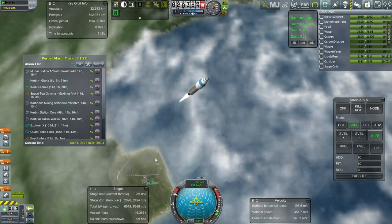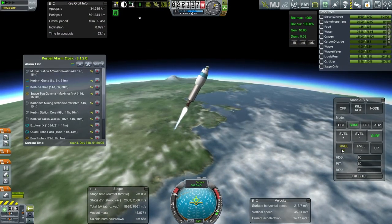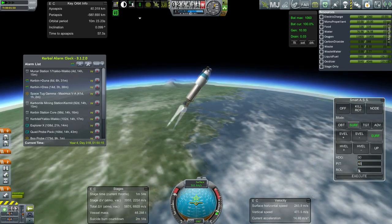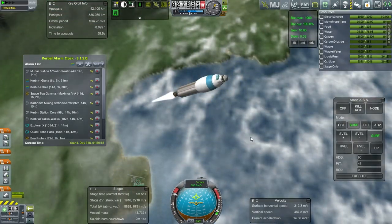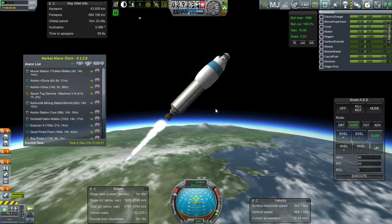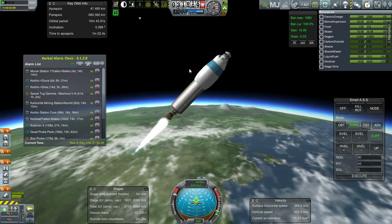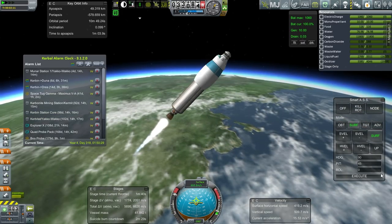As usual the SRB is going to land pretty close to the KSC — we just wanted it to get us above the atmosphere and the upper stage can do the rest. It's got plenty of delta-V. The low TWR on the SRB stage is actually what limits the payload on this system. We could use a more powerful SRB and increase payload capacity, but then it wouldn't be modular — and that's the purpose of the Strider system.